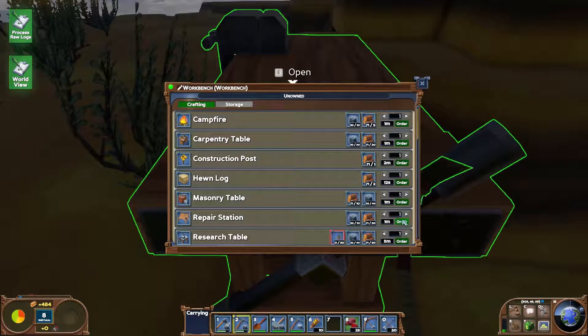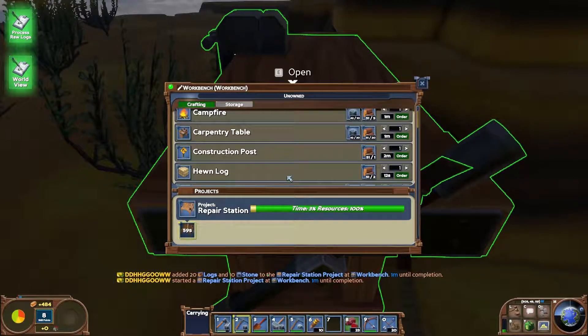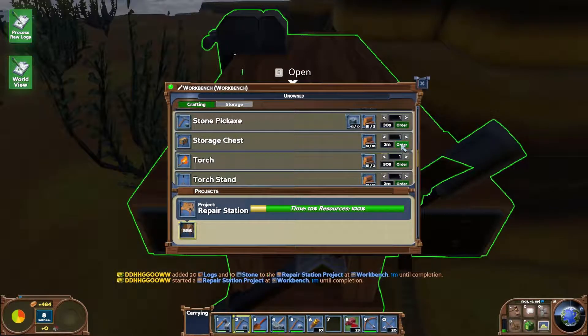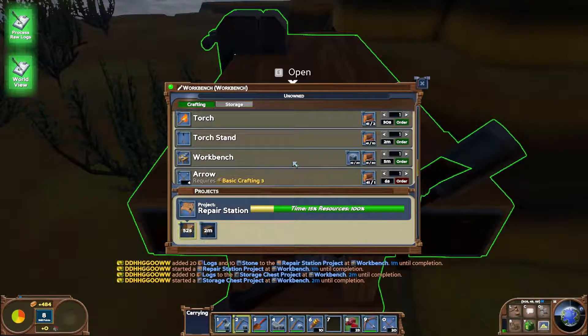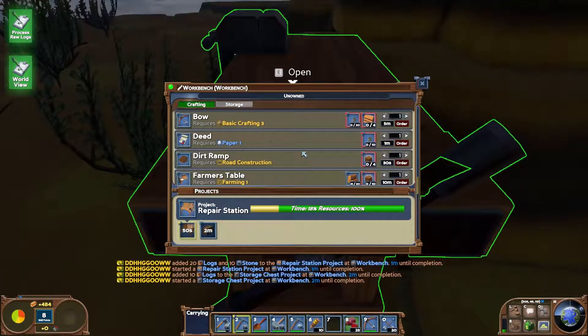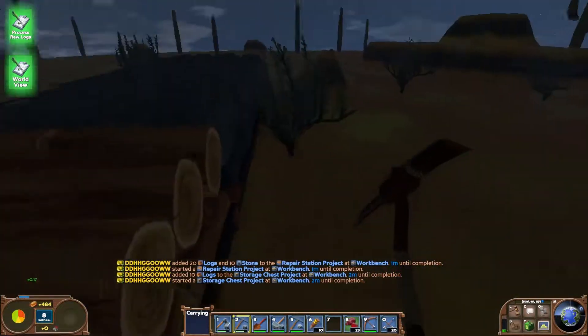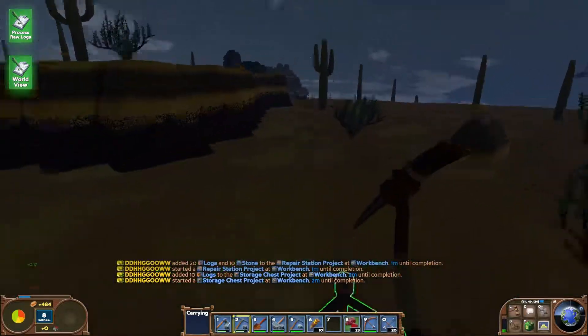So we want a repair station - order the repair station. We're also going to want a chest, and if we build a chest that'll let us just automatically put things that we're crafting into the chest and we've not got to press collect.